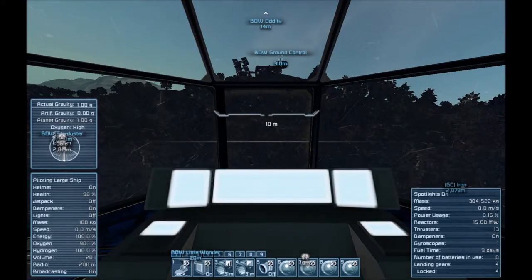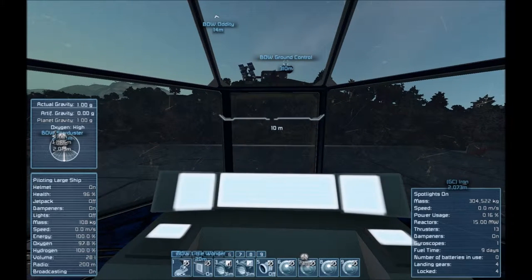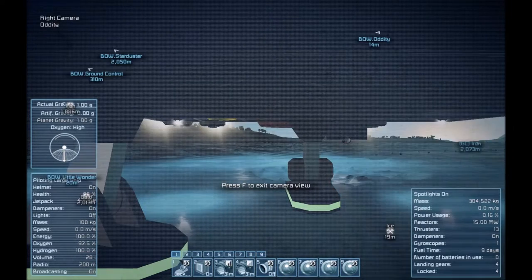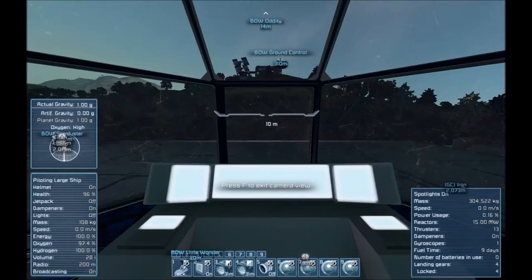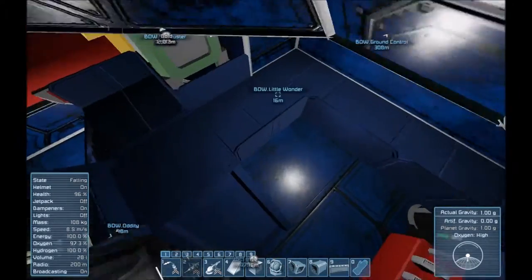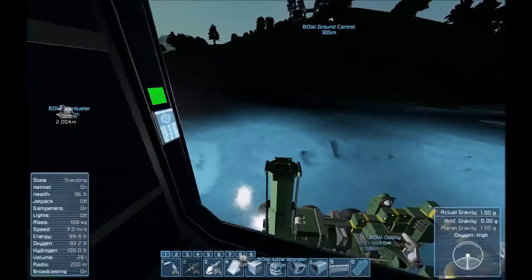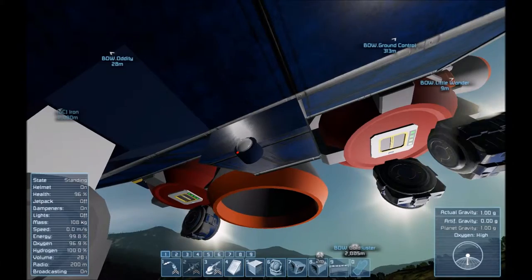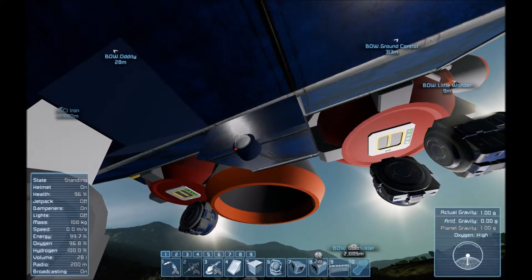And finally, stairs leading up here to the main control deck, which — while it may be hard to see underneath — that's not an impossible fix. Front camera, left camera, right camera, back camera. Where did all those cameras come from, you may ask? Right there. That's where they came from.